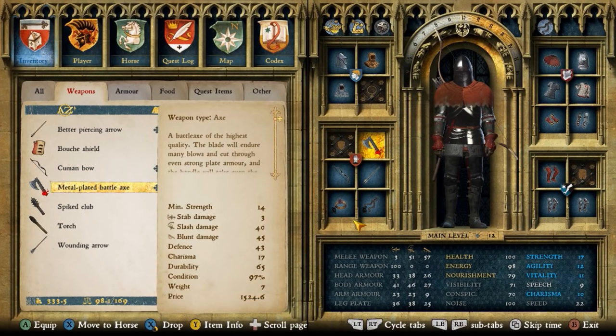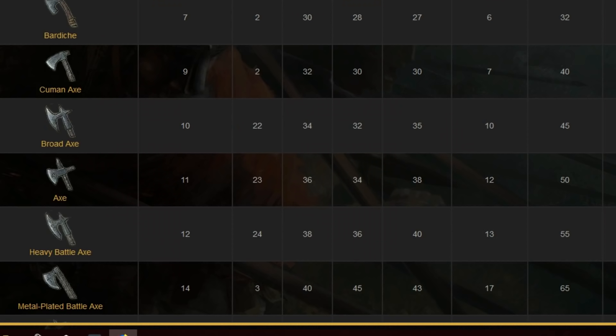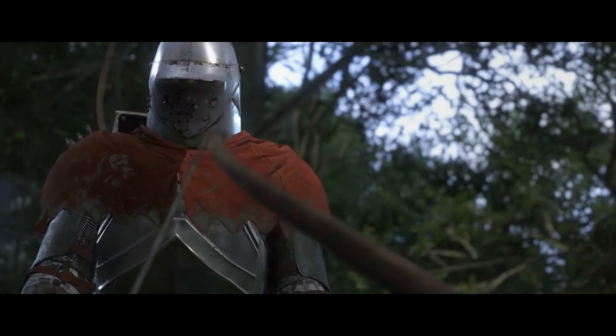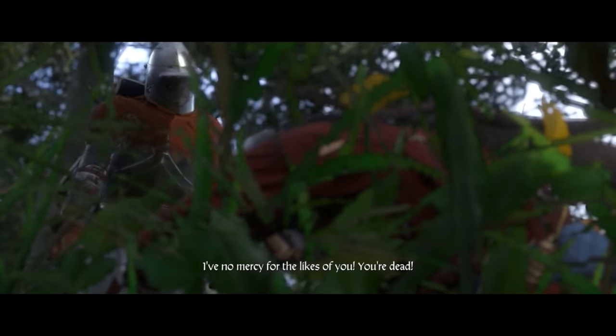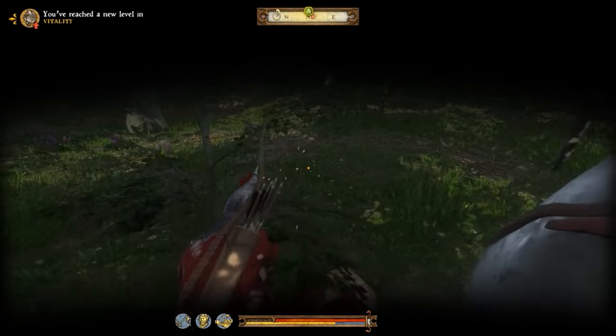So onto the axe now. I'm using the metal plated axe — it's like the best axe in the game as far as I'm concerned. It's got a minimum strength of 14, which you'll have to train your strength up. If you want to start with a good axe at a lower level, I'd say definitely use the broad axe or just the axe that has the stabbing point on the top — they're both really good. Not nearly as much damage as swords, but they still work very well.